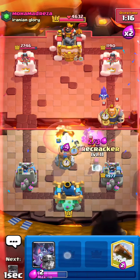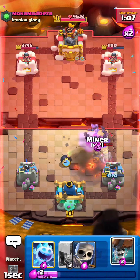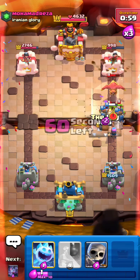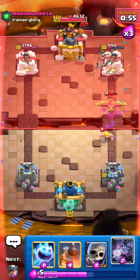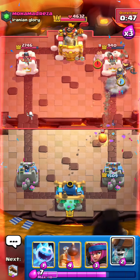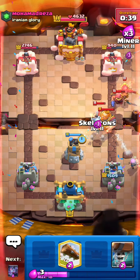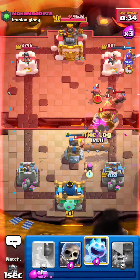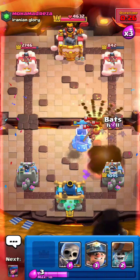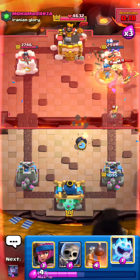We're gonna bomb tower down low, log, then bats to take care of that. Defensive miner — oh, we took a shot, that's not good. We're gonna firecracker that, wall breakers — he's gonna barb barrel or log. Okay, good damage. We're gonna skellies, miner, bats — bad bats. We set up bomb tower, ice spirit, skellies, miner, bats, log, wall breakers. He did just use his fireball — log. One connection, two connections — let's go!